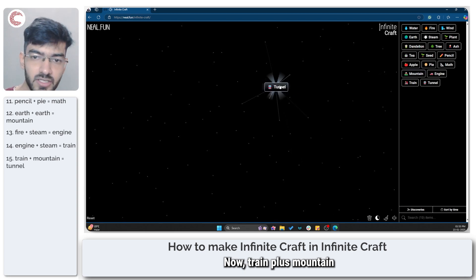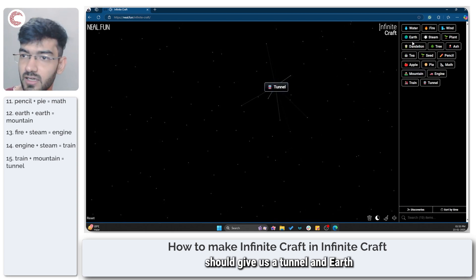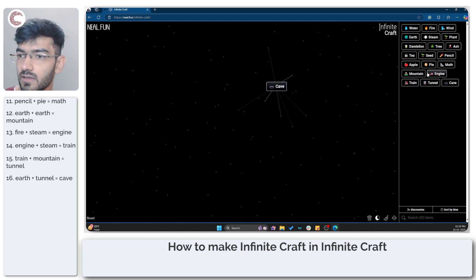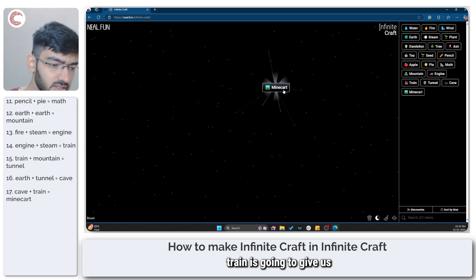Train plus mountain should give us a tunnel, and earth plus tunnel is going to give us a cave. Cave plus fire is going to give us Minecraft.